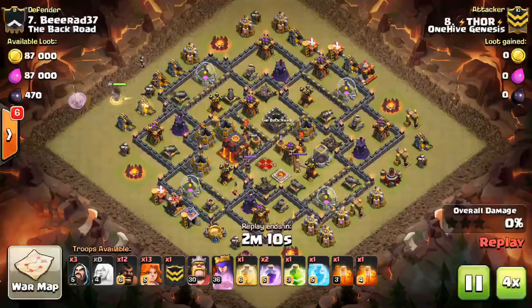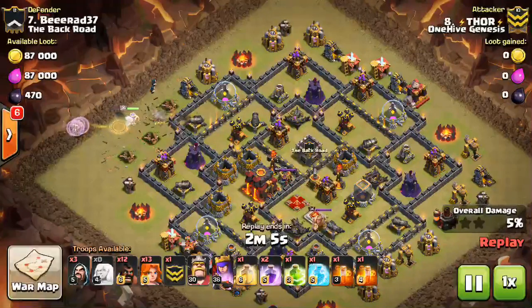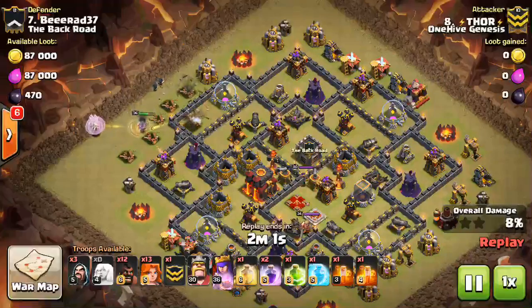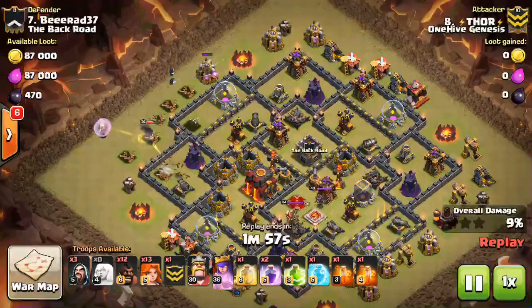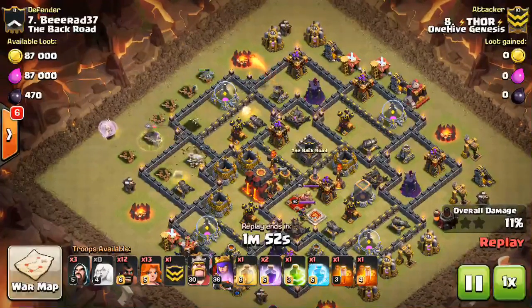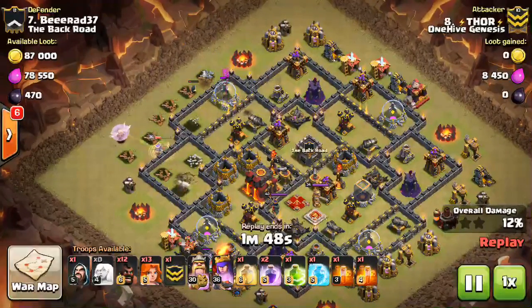We're only just starting at about two minutes in, and he just ran right through this base. He actually has 12 Hogs, so not just a pure Valk attack by any means. The Queen goes down and she's going to take care of that compartment right there. Nice little funnel by the Wizards, making sure she's not going to go up top.